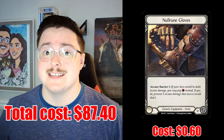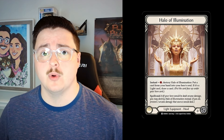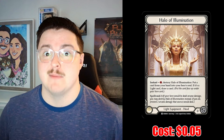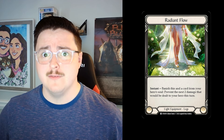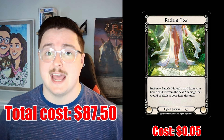The last few cards are extras you can pick up cheaply that will also help you in other matchups. Null Rune Gloves is an excellent sideboard equipment, giving us the ability to prevent arcane damage against decks like Vincet, Viscerae, and Kano — it only costs $0.60, bringing our total to $87.40. Halo of Illumination is a great sideboard equipment that lets you use Spell Void to stay alive during Kano's combo turn, and it only costs $0.05, bringing our total to $87.45. Finally, Radiant Flow also helps you survive Kano's onslaught of arcane damage on their combo turn and costs just $0.05, bringing our total deck cost to $87.50.